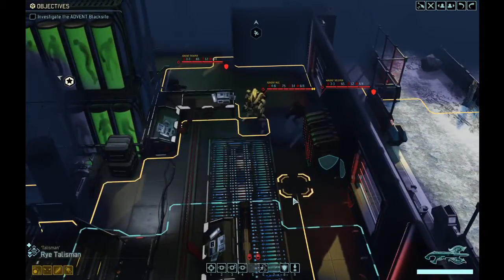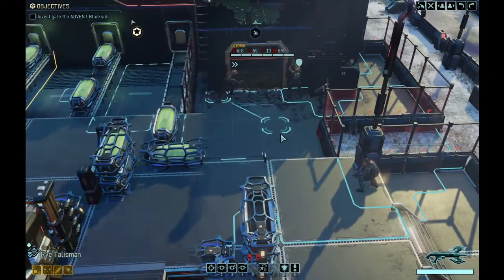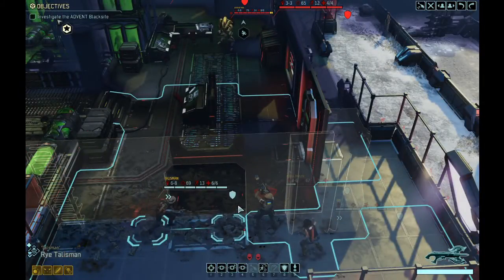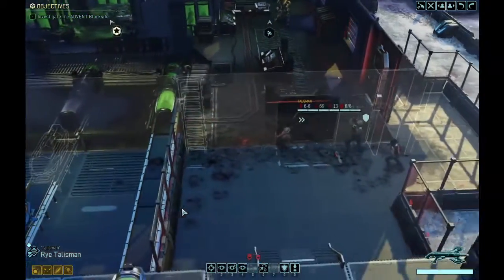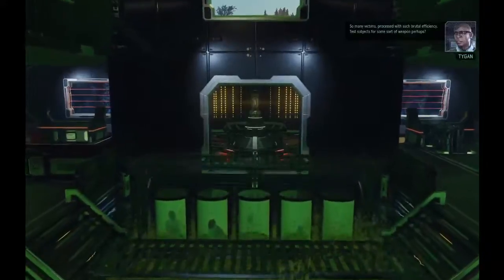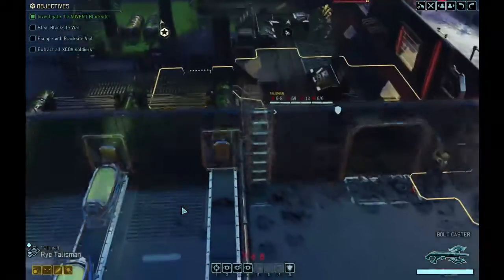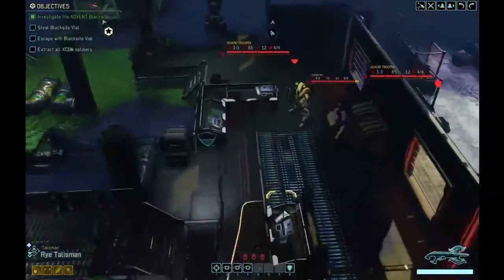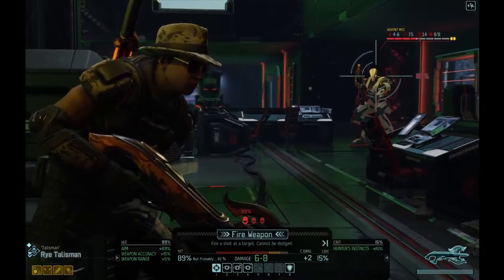We have a mech and two troopers. The last thing we want to do is rush in and spawn another pod — we need to figure out how to take care of these guys, maybe force them to come outside. I'm regretting having Kirill over there with one health. I move Rye Talisman to spread the squad and get a better angle. The black site interior looks ominous — test subjects processed with brutal efficiency, maybe a refinery of some kind.